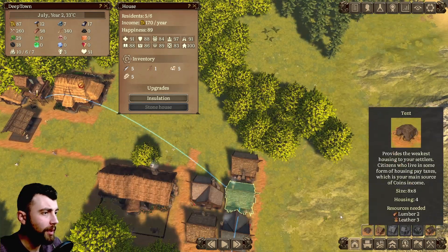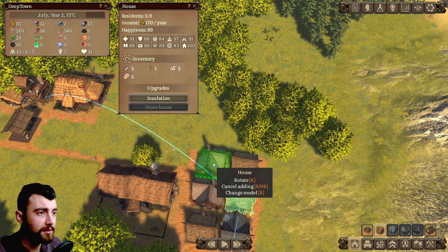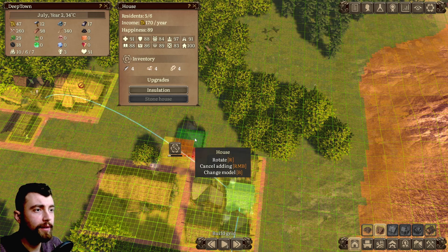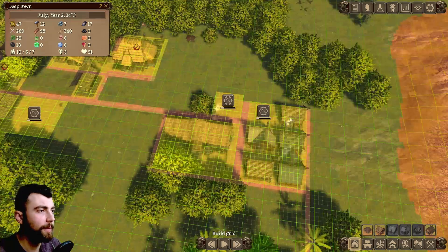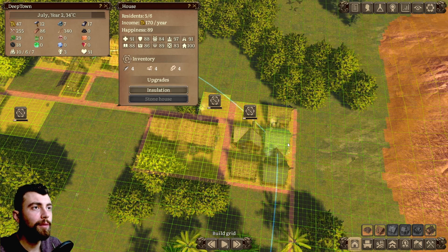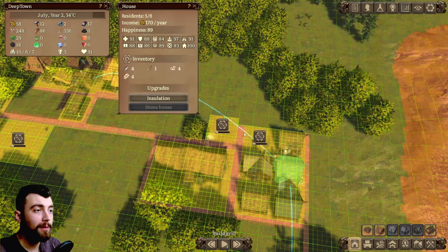Based on that, let's build a couple more houses. So let's build one more house, and then another — two houses total. And let's see what happens. Even though not a single house is full — the best we've got is five out of six residents — maybe that will incentivize people to move in.